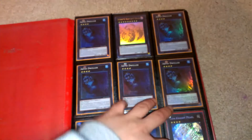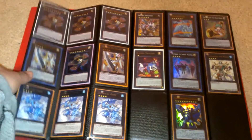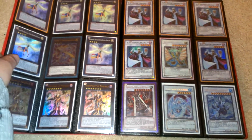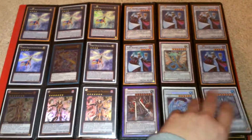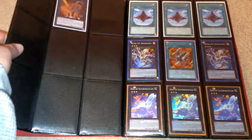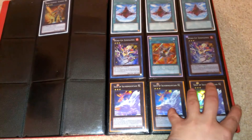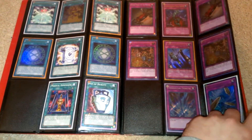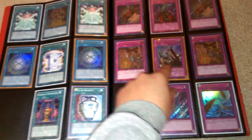I pulled this out of my packs yesterday. At the intern regionals I didn't do good — I went X-2 and dropped because I already had my invite. I was playing Six Samurais, got mirror matched two times, and out of the five games I played against two Sam decks, I got Gateway four times. It wasn't fun — I couldn't believe I got Gateway four times out of five duels.